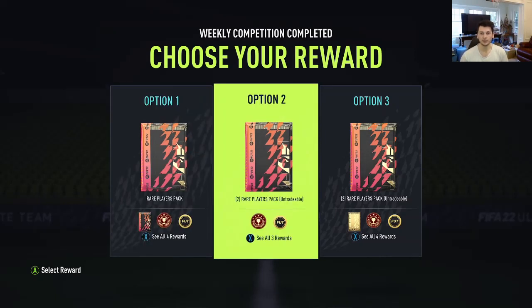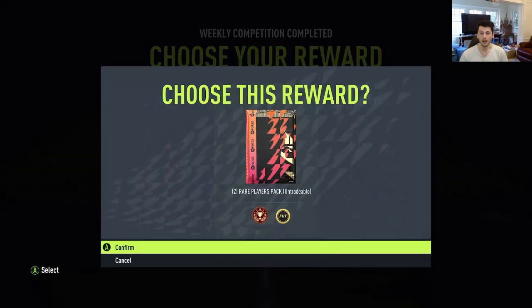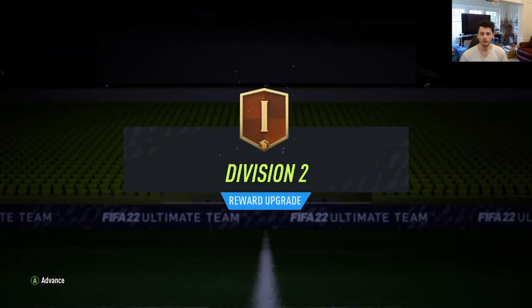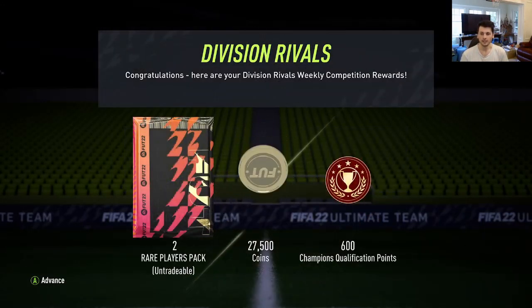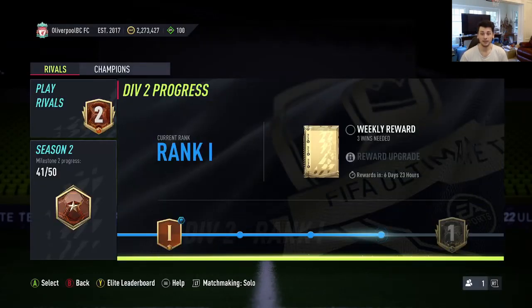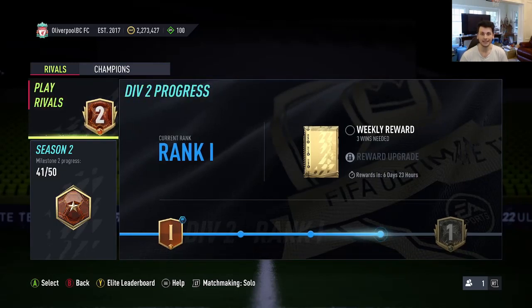I did get a Rank 1 in Division 2. I'm actually one win away from Division 1, but I just ran out of time and couldn't get that. But we still get very good rewards here, which is 27,500 coins, 600 qualification points, and 2 rare players packs. I did actually fail the playoffs for the first time this season, so those qualification points were actually very handy dandy.